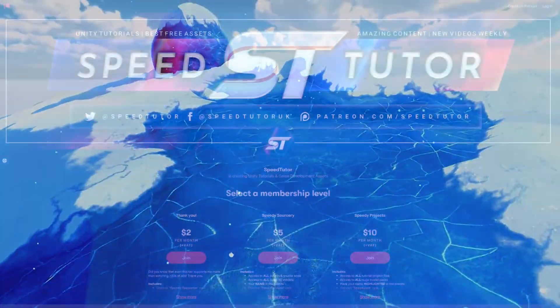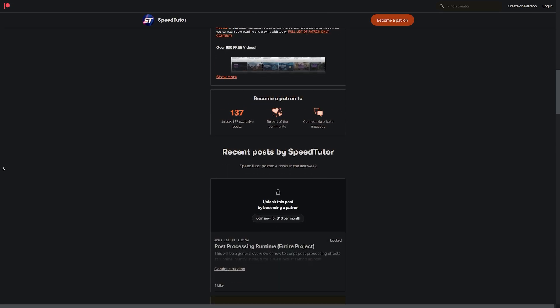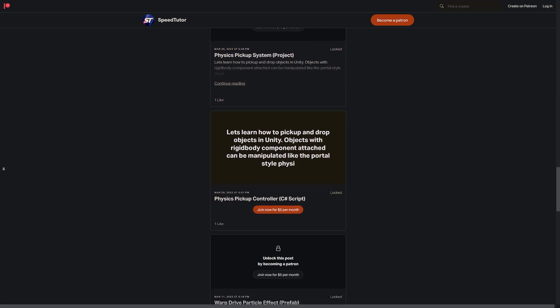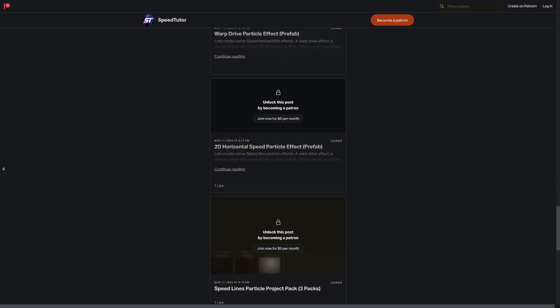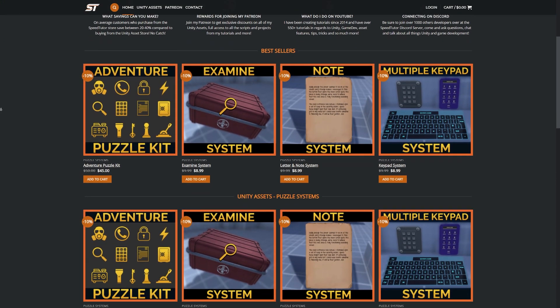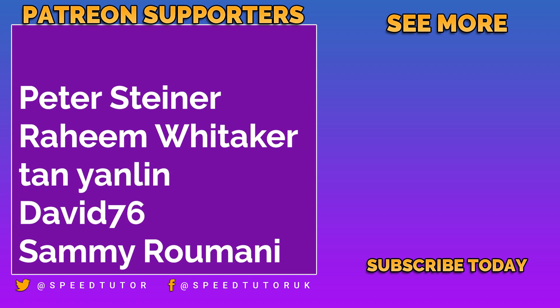Thanks to everybody for coming to watch, and be sure to check out all these amazing creations for this week. Do check out my Patreon to get access to over 145 different scripts, assets and projects you cannot find anywhere else. Come and chat to me on Discord, check out my great assets on the Unity Asset Store, along with massive discounts on my website. Big thanks to all my Patrons.